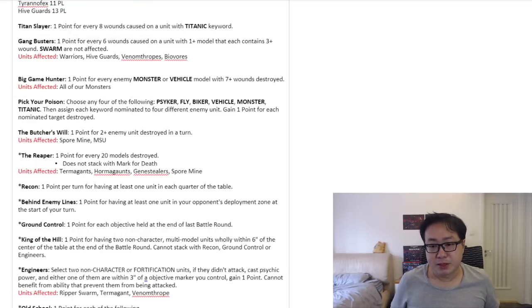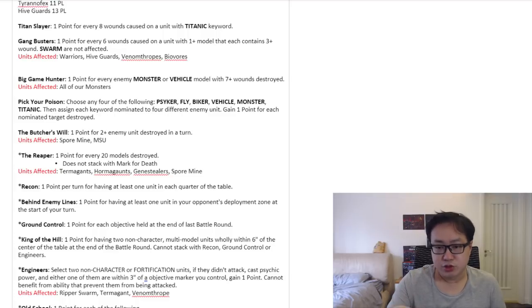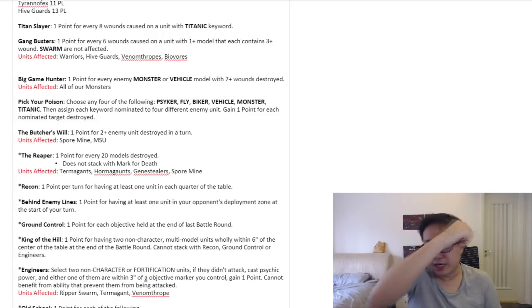Let's check out Game Busters. Game Busters sort of affects Tyranids and sort of doesn't. Basically, for every 6 damage you do on a unit that has multiple models where each model has 3 or more wounds, you get a single point. What kind of Tyranid units fall into that category? Warriors, Hive Guards, Venomthropes, and Biovores — they all fall into this category. So for every 6 wounds you cause on them, you gain 1 point.